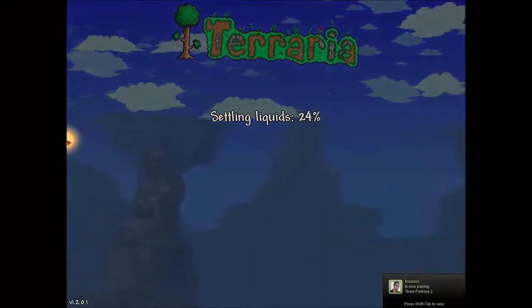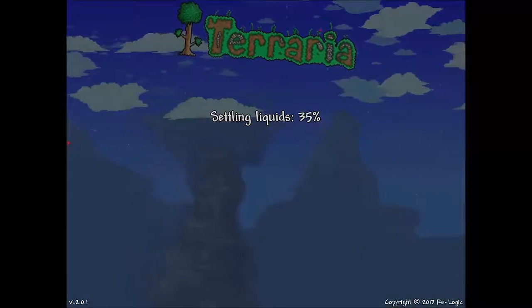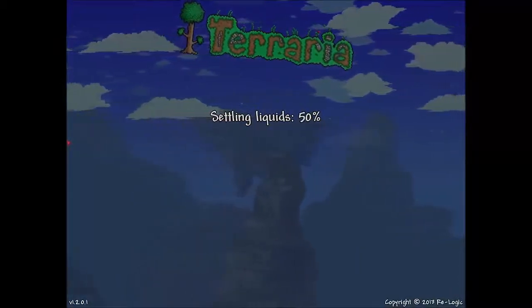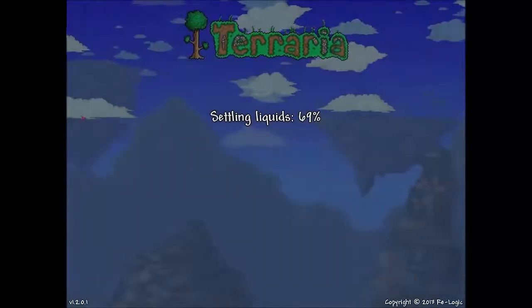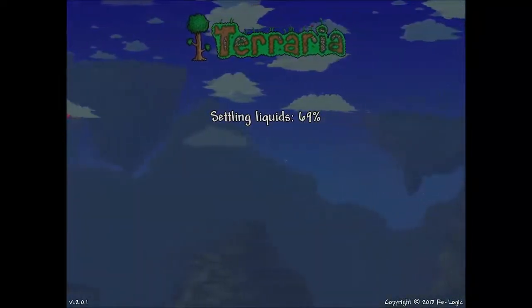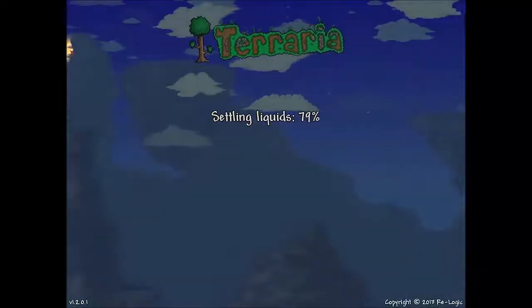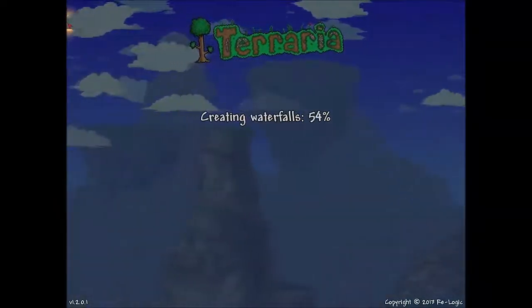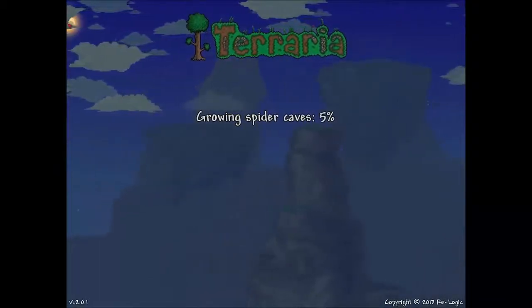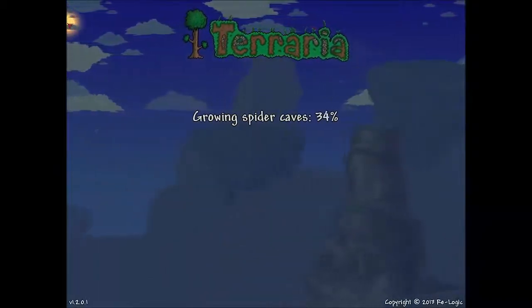When I move to the left, the closer layers move more to the right than the back layers, as if it were real movement. Sampling liquids — the world generation certainly takes a while. Waterfalls? Spider caves!